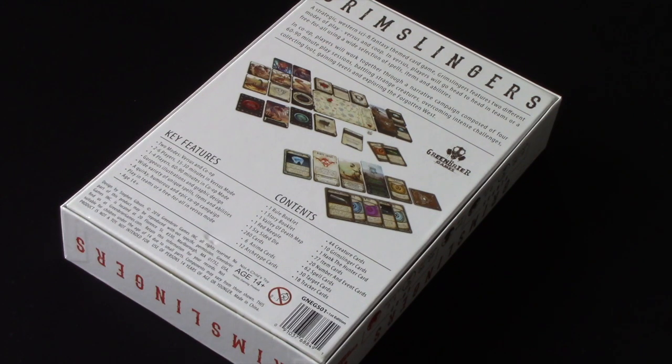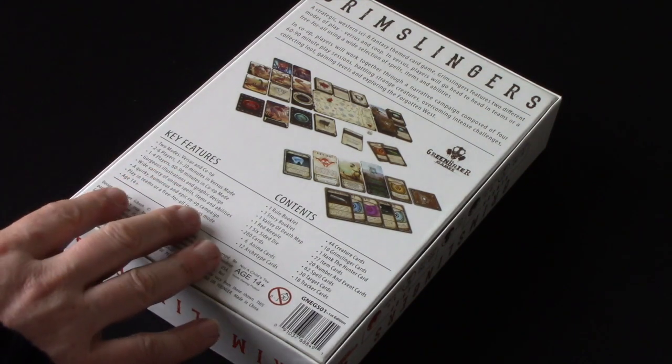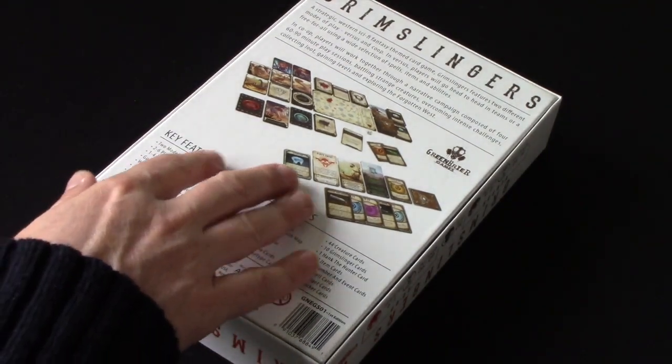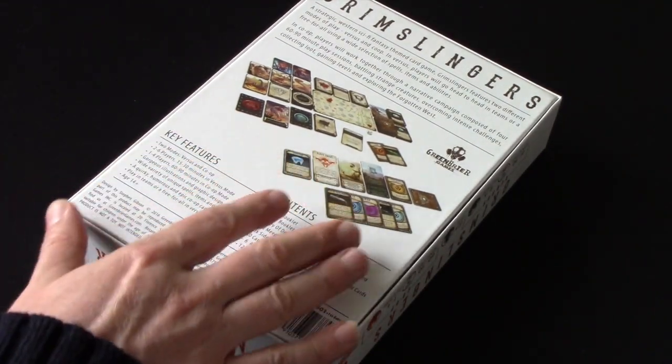There might be some where I tweak and go for those second edition rules, but I want to play the cards as written. There have been some errata and some card changes for second edition. There's also a Kickstarter going on right now for the first expansion to this game. This one plays one to four, and you can play up to six players. There's Grim Slingers Duels which adds another set of cards that allows you to play head to head.